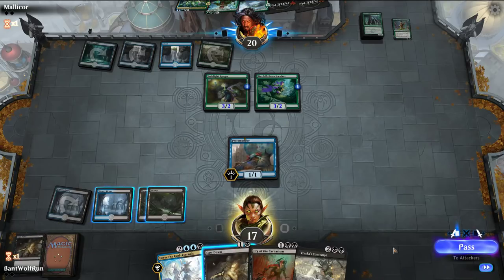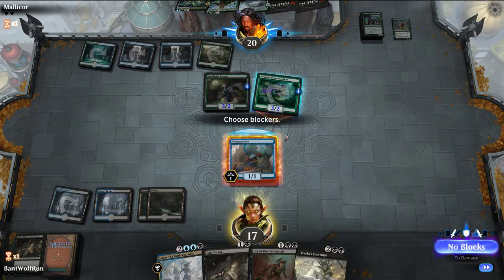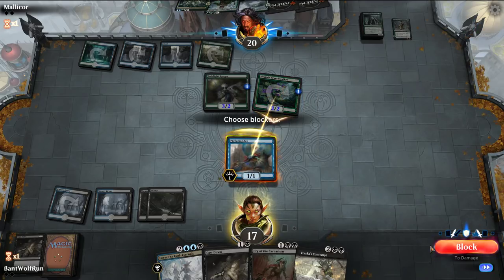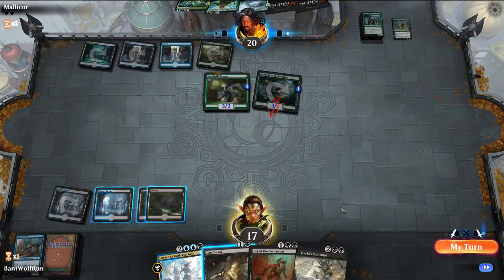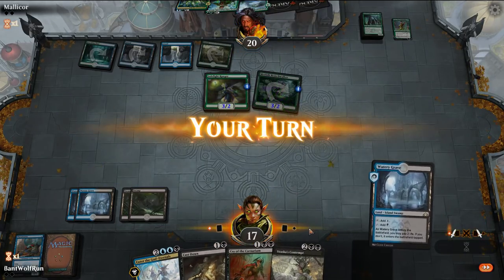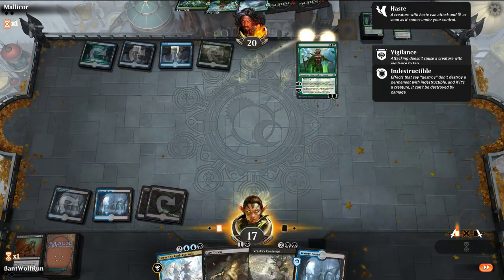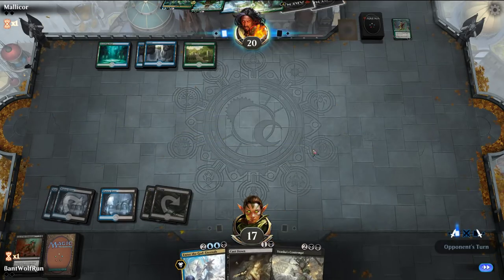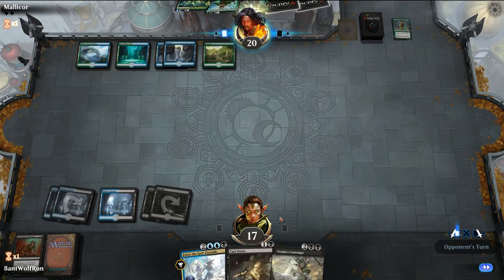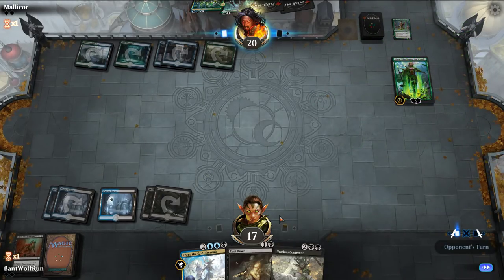I kind of regret playing Pteramander now just because of Cry. I'm just going to use this defensively to keep our life total high, and then Cry of the Carnarium. We have Contempt for Nissa and Enter the God Eternals for the big creature.